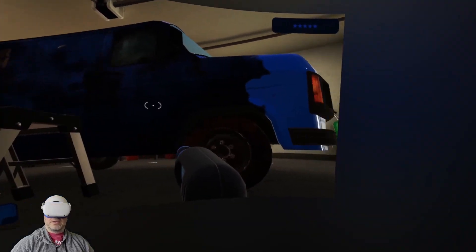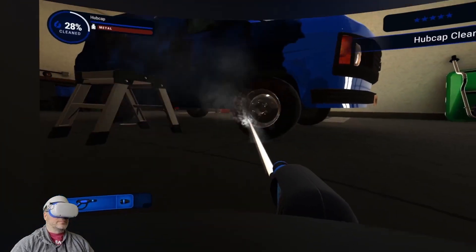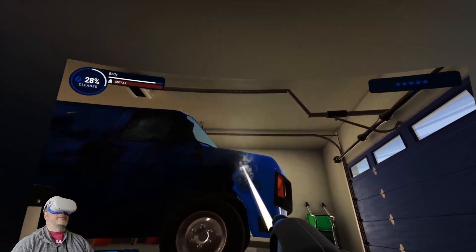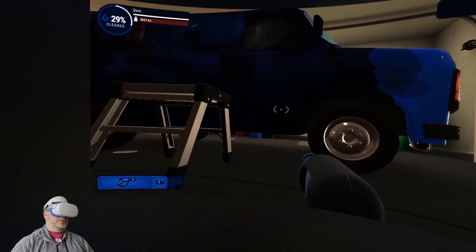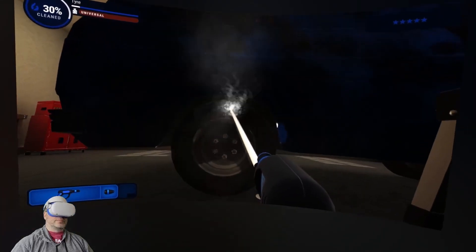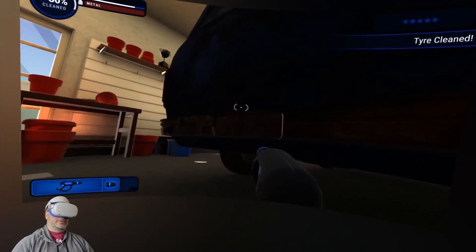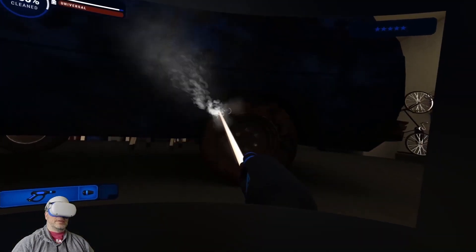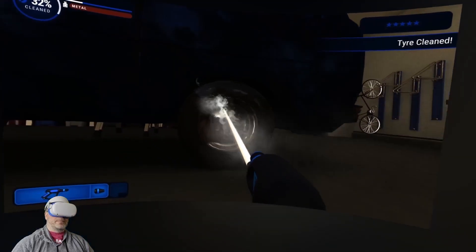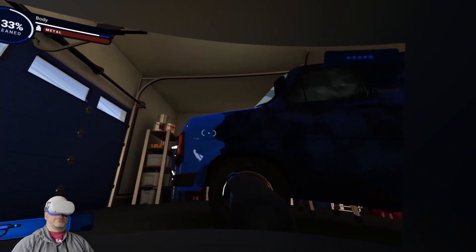Oh yeah, we've got four tires to do too. Look at how shiny this van is after you've got it all dulled up here — it's a shame it's had all these years of grime. Cleaned the hubcap, working on the tire, got the tire. I think what we'll do while we're crouched down is get all four tires. There's tire number two, tire number three, and four.